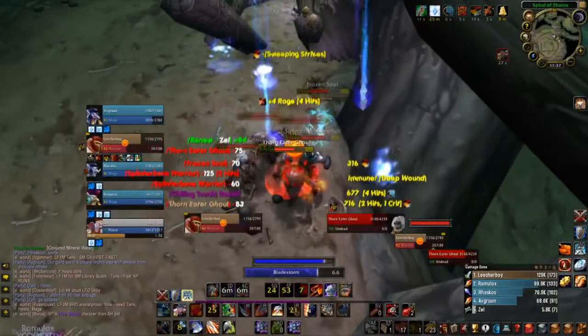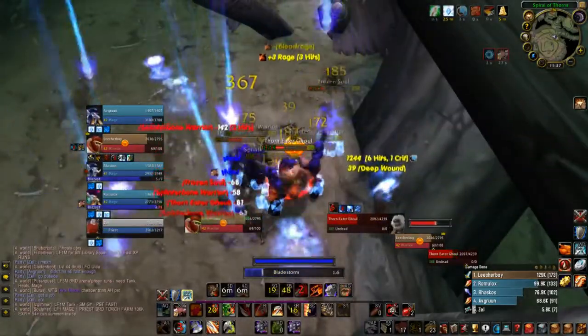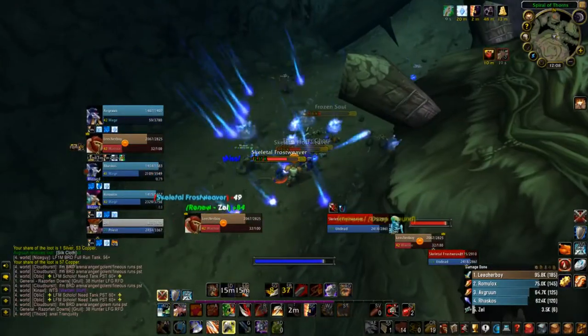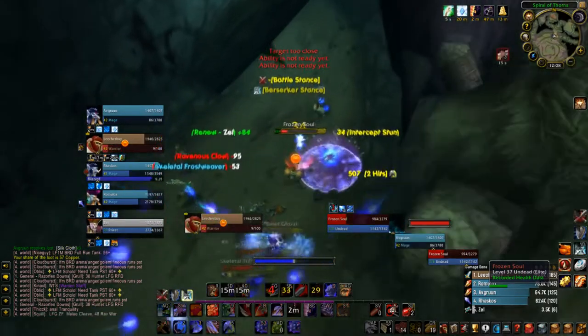And with any luck, you'll have a Ravager proc at this point. Razorfen Downs is the perfect dungeon for this as all the mobs are grouped up into packs. When you want to connect two packs into one pull, or in dungeons with spread out mobs, make use of Intercept.